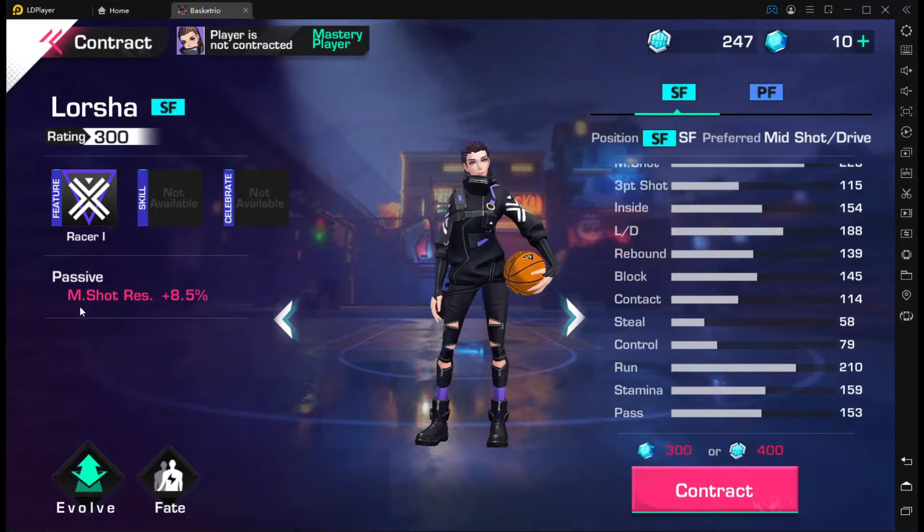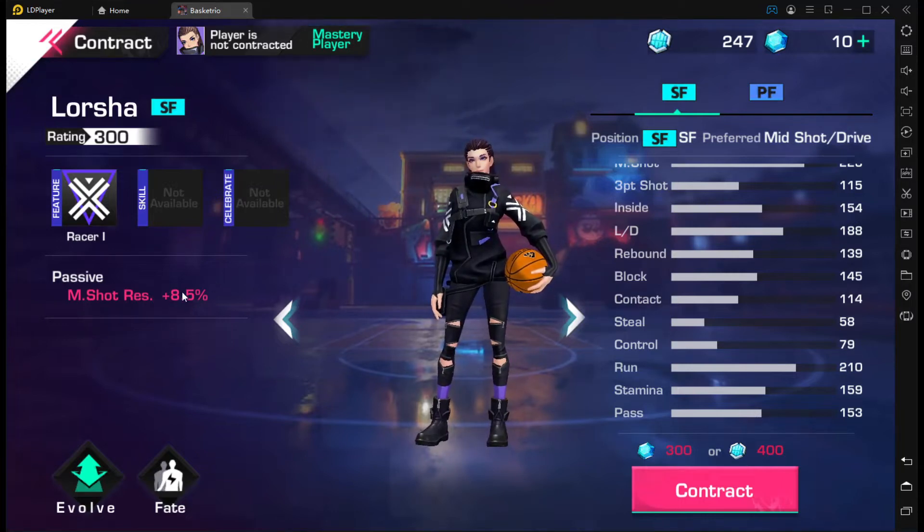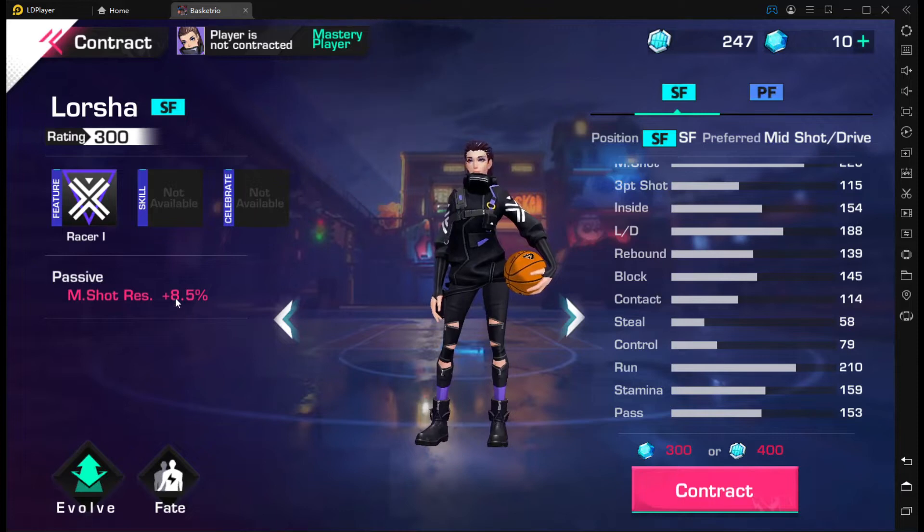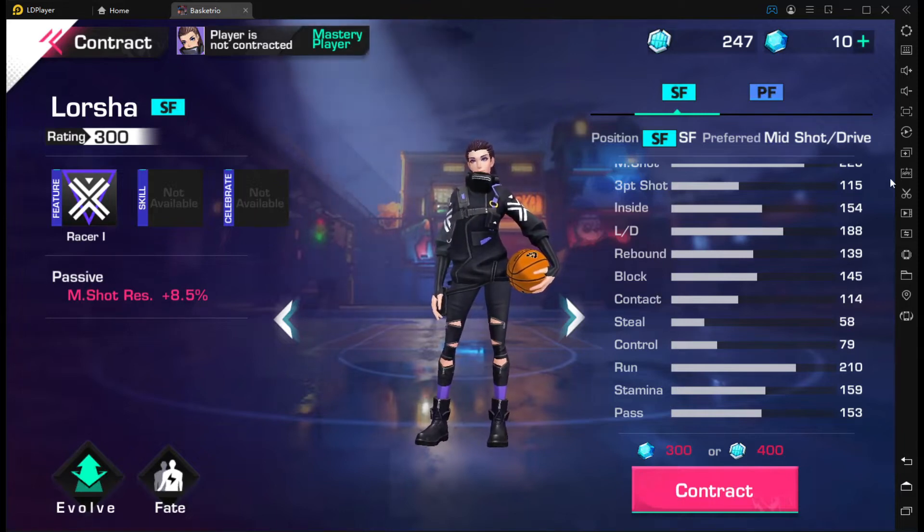Take note: their mid shot resistance is plus 8.5, so if someone makes an 88 contest on you, it's effectively a 70 contest just because of this stat plus any extra stats that may be added.